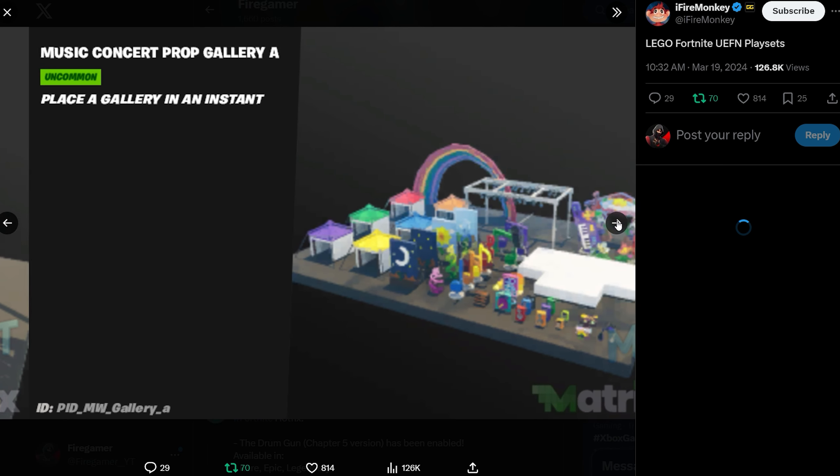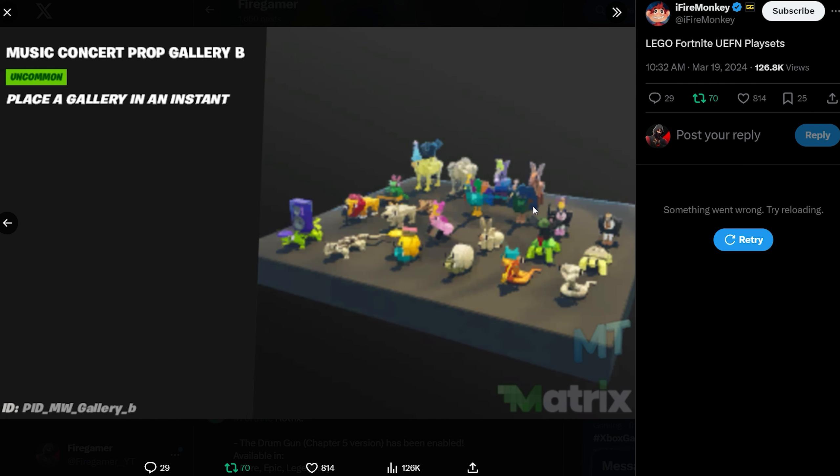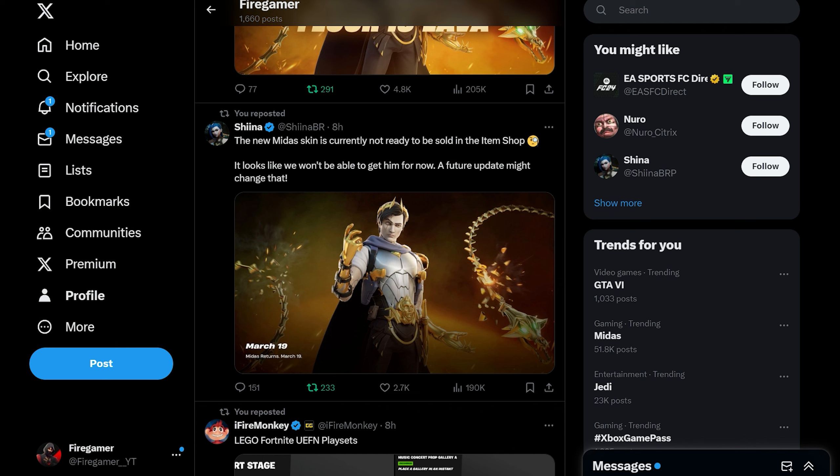We can also see some Lego Fortnite UEFN play sets, including the Music Concert Stage, Music Concert Prop Gallery A, a Gas Station, and Music Concert Prop Gallery B.